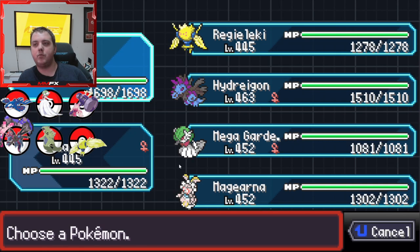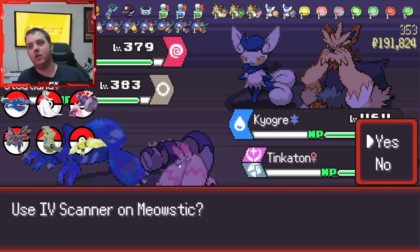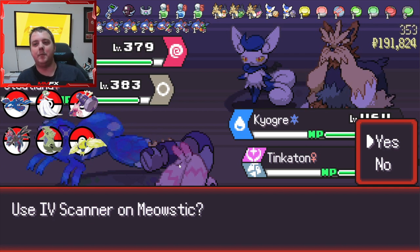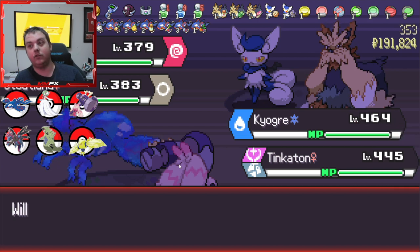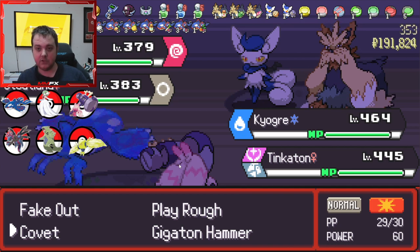If you don't know what a proc is - basically if you have an item that gives a specific skill, you want it to proc more than once so you get more chances of getting that. We need that fairy type one.